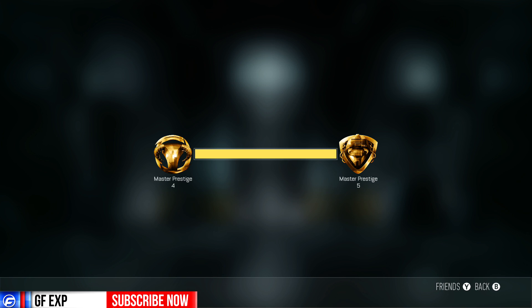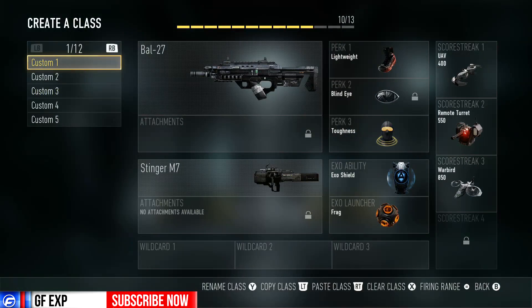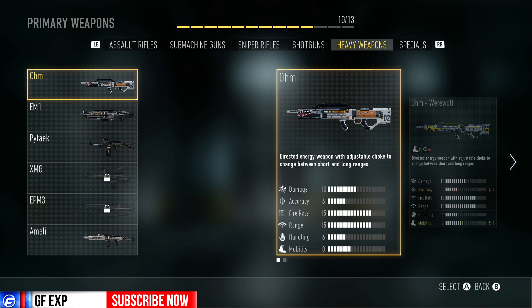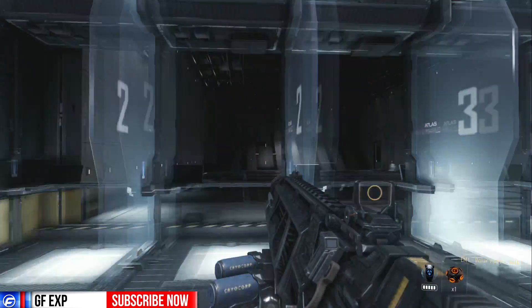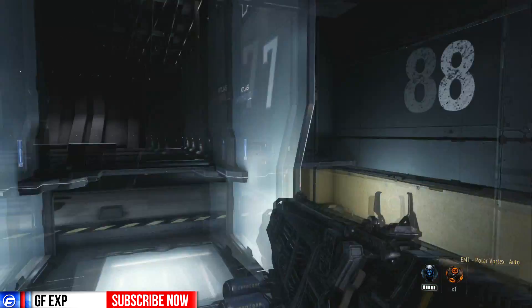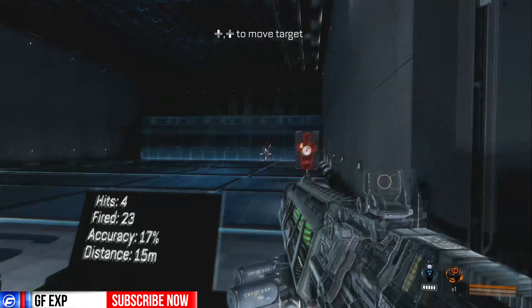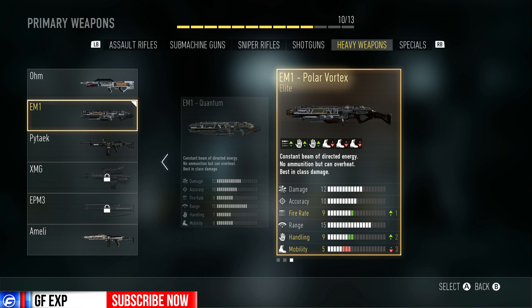We get the Polar Vortex — nice! I didn't actually have that gun yet. It's in the heavy category. I've rarely used the M1 but this one looks pretty cool — it's got a green laser and green optic. It gives plus one fire rate, plus two handling, but minus three mobility. Not bad, definitely not bad.